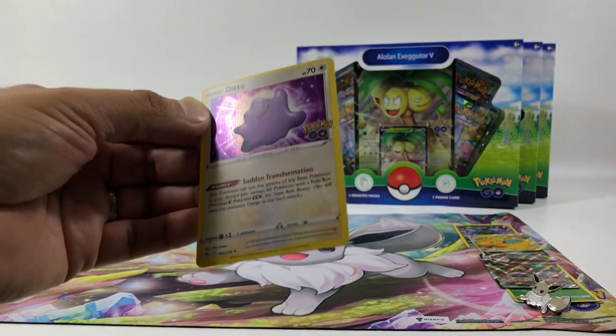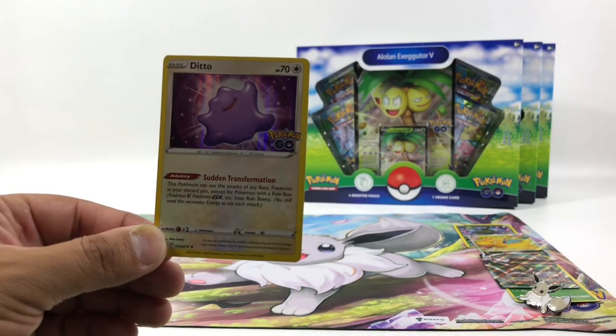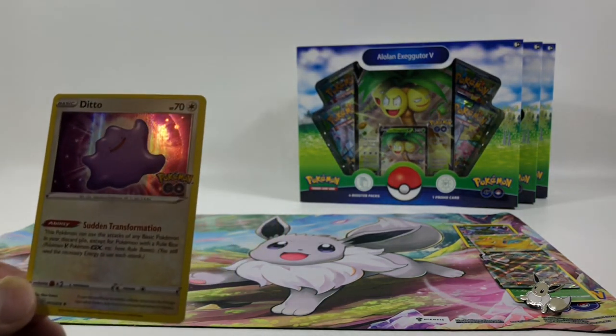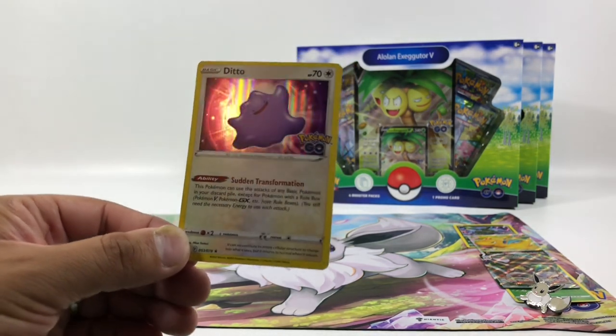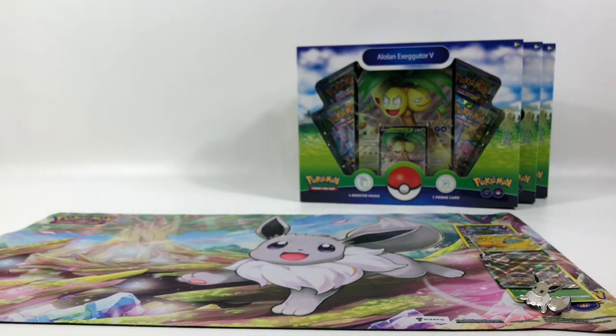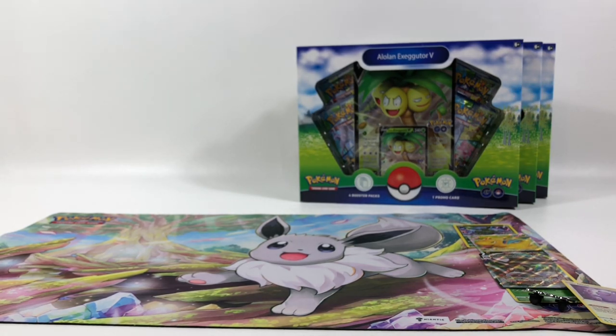You take this off and you have yourself a Ditto! I saw that from a video on my Chromebook — I watched it and saw that you can peel the other Pokémon card and it turns into Ditto. It's just this one — whenever you see that little Ditto hidden on a card. So cool! Some really good pulls from that Eevee box. We're going to select another Elite Trainer Box to give away and make another unboxing video. Hit that like and subscribe button and we'll see you all next time!